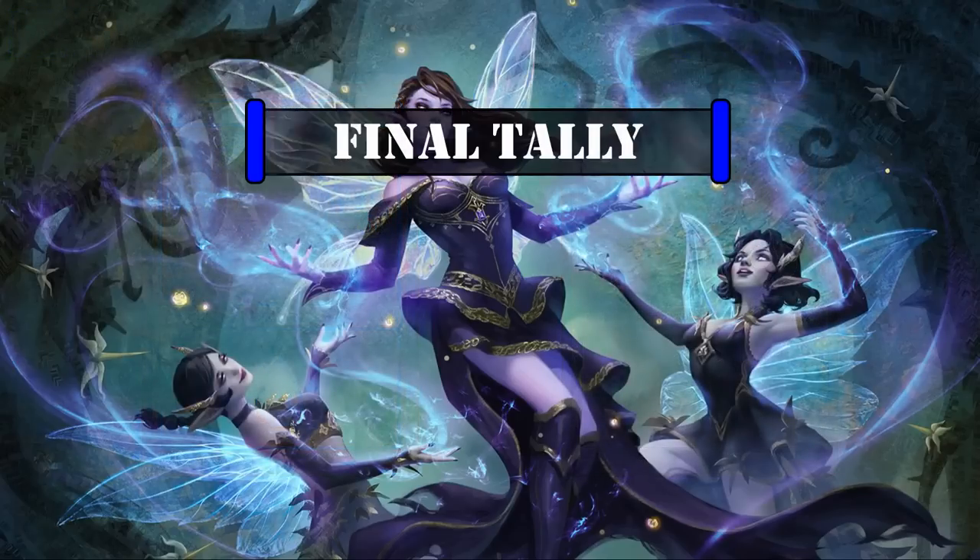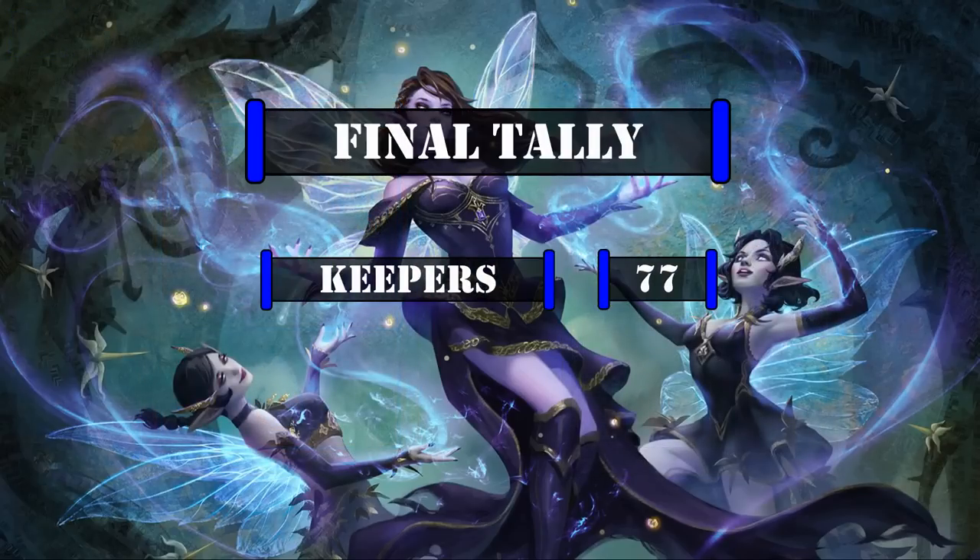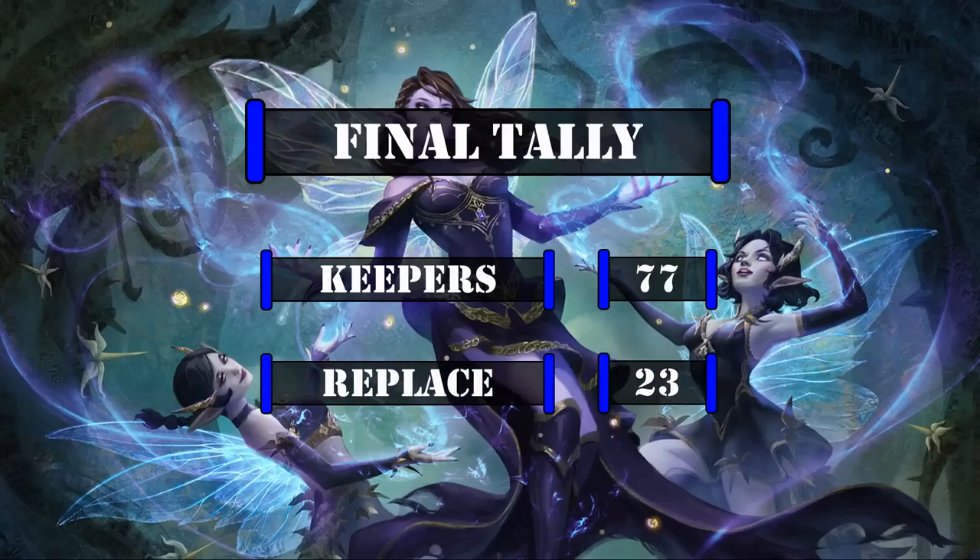That leaves us with a final tally of 77 cards including basic lands we'll be keeping from the base build, leaving us with 23 cards to replace. That isn't too many, which frees up our budget to add in some pricier options. So now that we've covered all the cards that made the cut from the core build, let's move on to our upgrades.